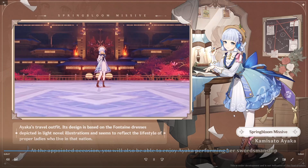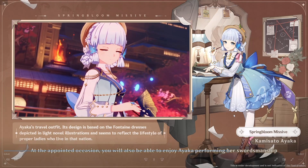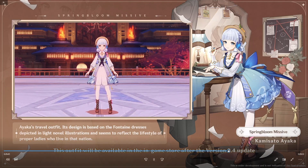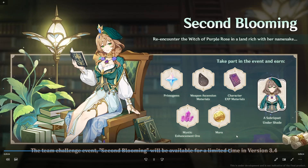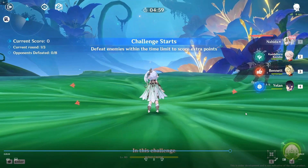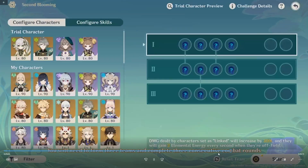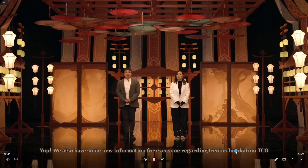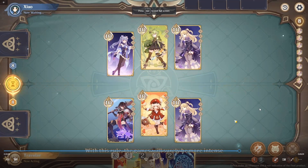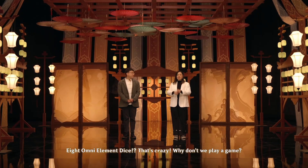Then we have new skins: first the Ayaka skin, which will be available for purchase in the shop. The free four-star skin this time around is Lisa, available in the second blooming event for free — it's your usual challenge domain format. And the last thing worth mentioning from the stream is that the trading card game will get new additions, as Klee and Beidou character cards will be implemented.